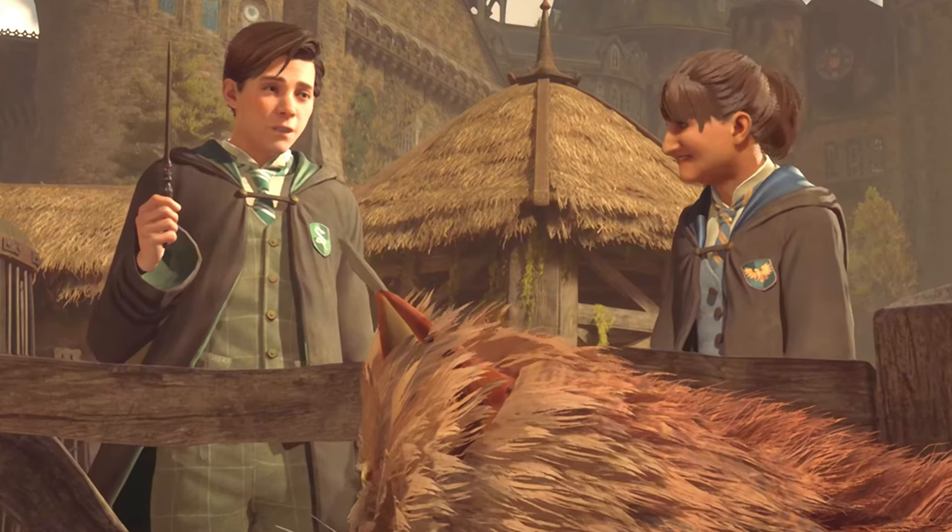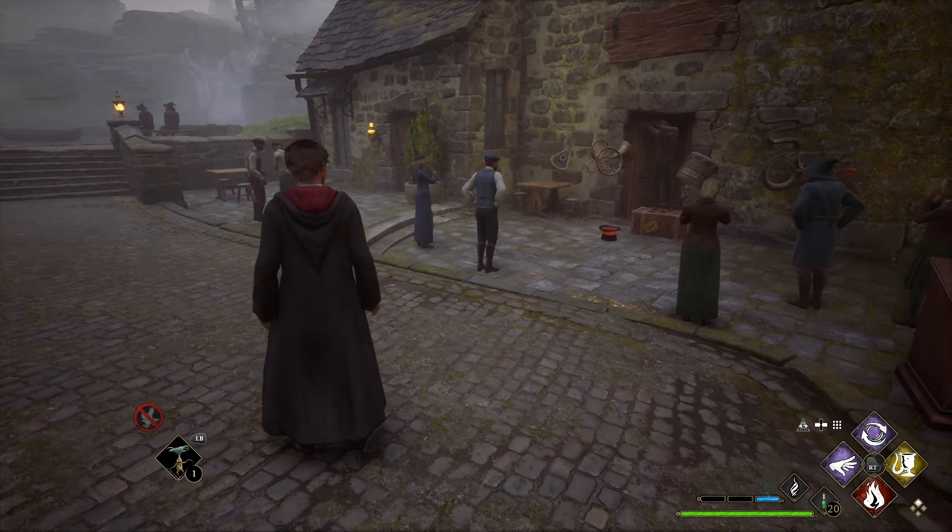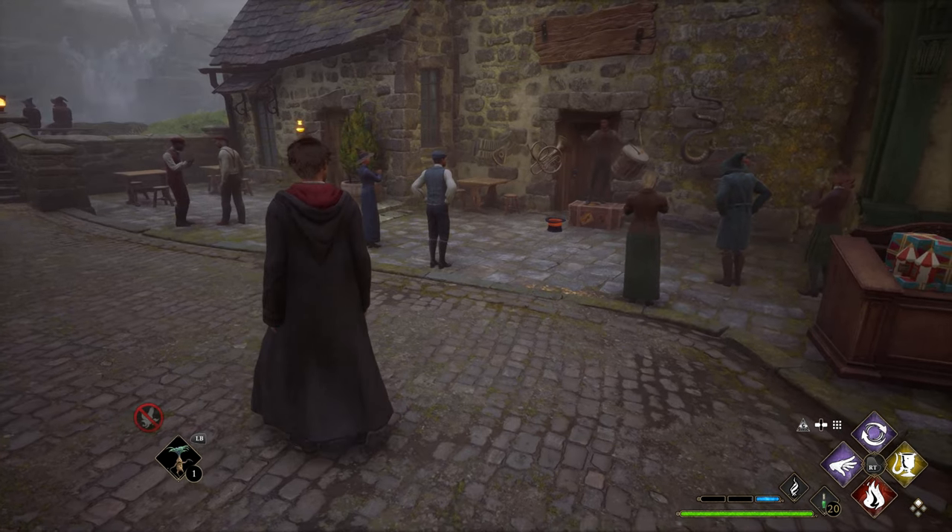We get a good look at this Slytherin student's wand. This is what I've been lovingly referring to as the default wand. You can see it's got all these notches and tapering, and then at the bottom it's kind of got a little orange crystal. You'll see a lot of the NPCs have a very similar, if not exactly the same, wand as this one.